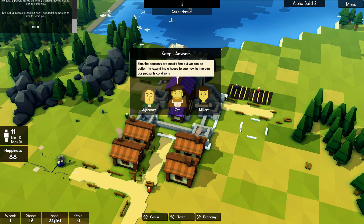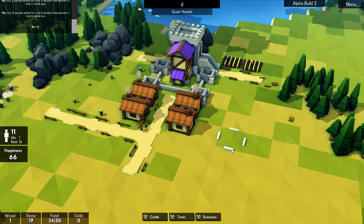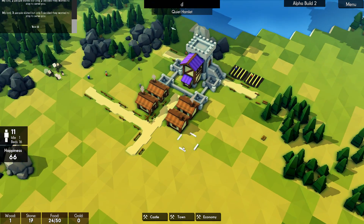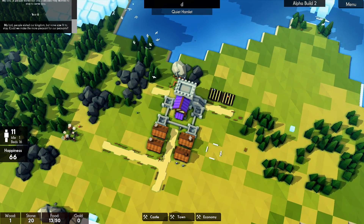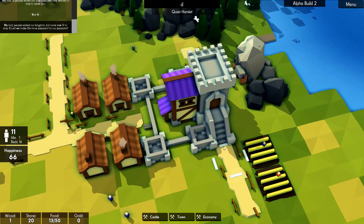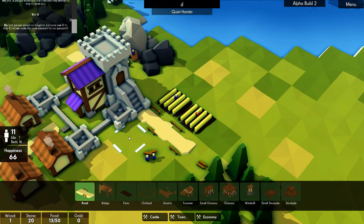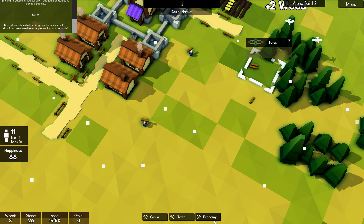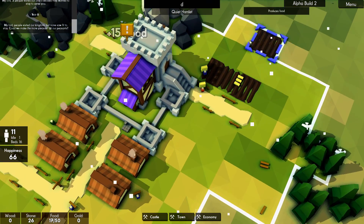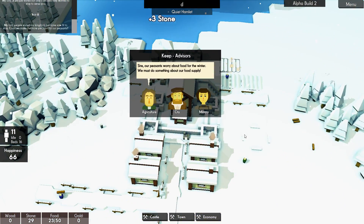They're going to start complaining — 'try examining a house to see how to improve our peasants' condition.' We need things like wells; there's lots of things on the list. We'll have a little crossroads here — food's probably running low, so let's add another farm. When we have some more wood, let's chop some of that. Three woods — excellent! Let's chuck in another fertile farm.